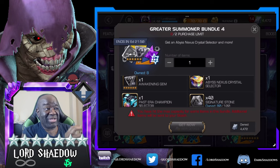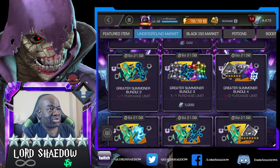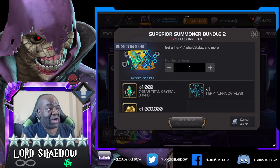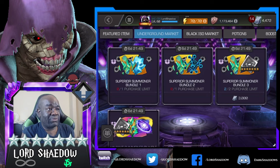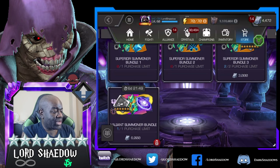Then we've got these here - Abyss Nexus Selector, we got two of these to open. The Past Era Champion Selector - I had to select it when I got it. I chose Nimrod. I had all the others, but I wanted Nimrod because I'm trying to get his SIG level up. The higher his SIG, the more damage that Special 2 does. Then down here, more Titan Crystal Shards and a 7-star Class Hero Crystal Selector - we're going to open that one up. And this one is the only one that had a Tier 4 Alpha Catalyst. I might get that Bundle 3 down there, Superior Summoner Bundle - you can get it twice and get some Rank 2 7-stars out of it.